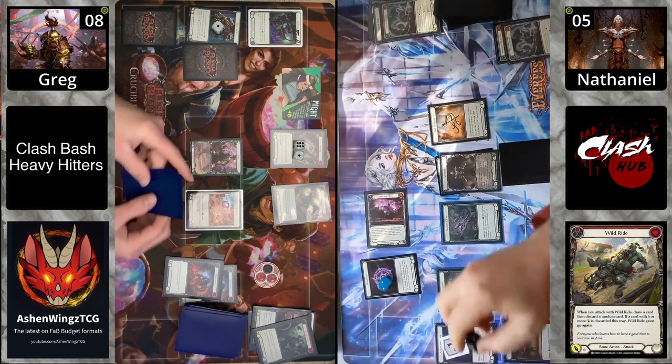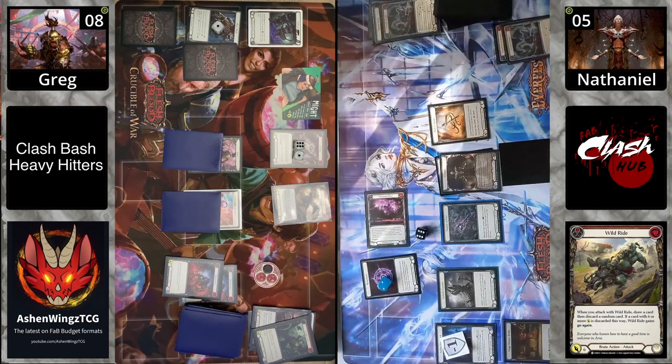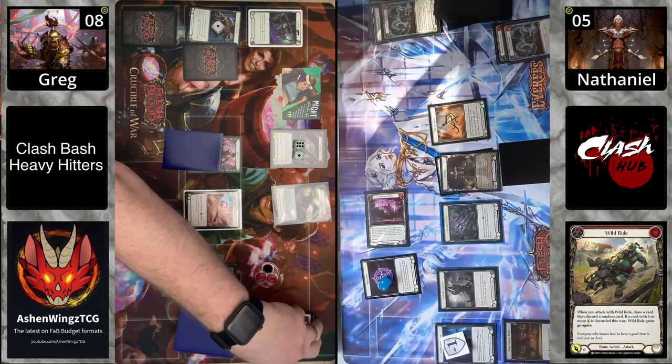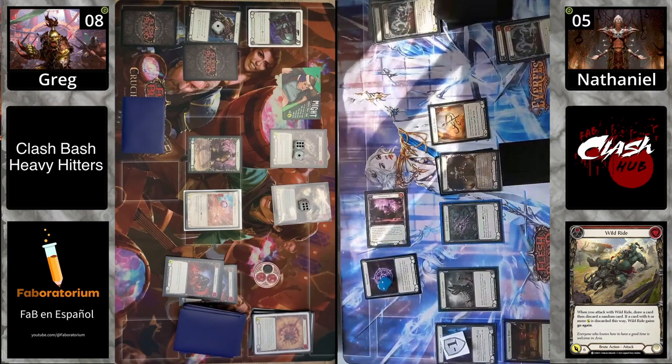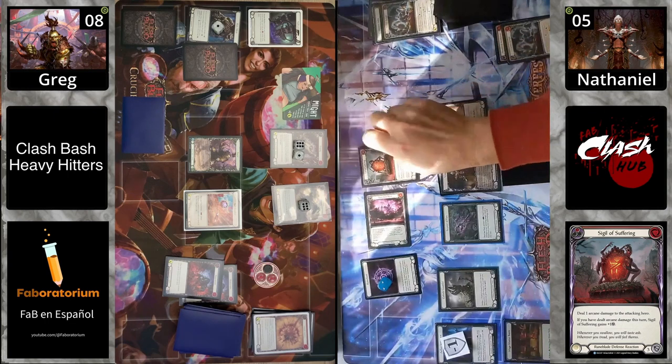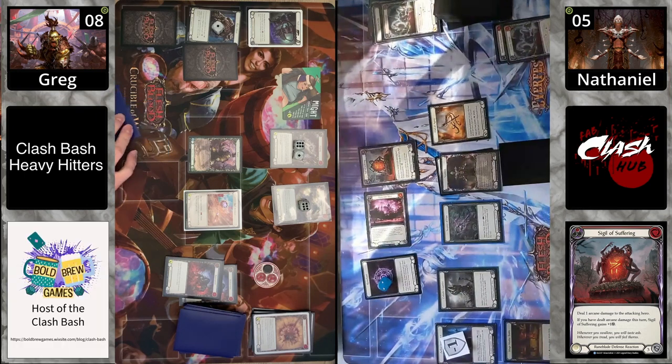Wild Ride again at number six — rolling again. Assuming both are hits. A red Smash Instinct — yep, another hit — Wild Ride gets Go Again. There are enough resources for a Ball Breaker. This is a big decision — this looks like lethal right here. The question is whether Vin Set has a good crack back. Sigil of Suffering blocks for three, pinging for one arcane if it hits, so it blocks for four — Kao has to decide: use the Ball Breaker or not.